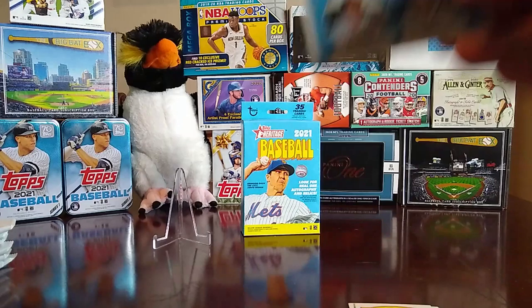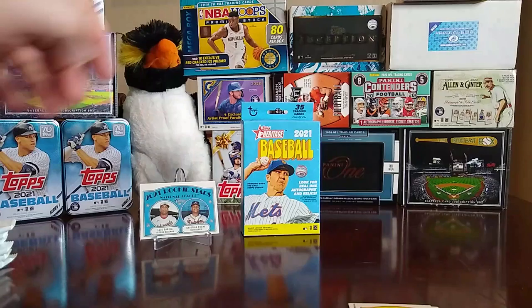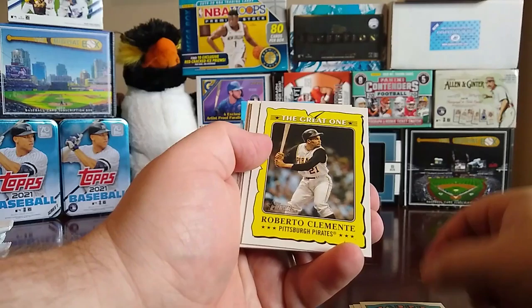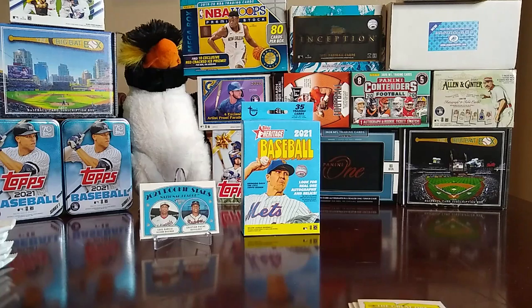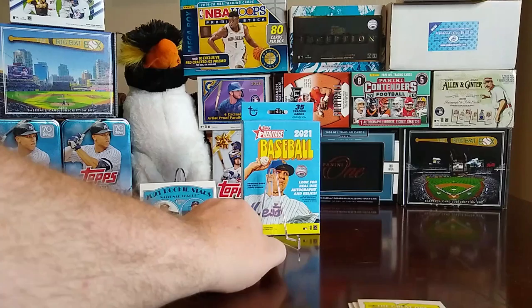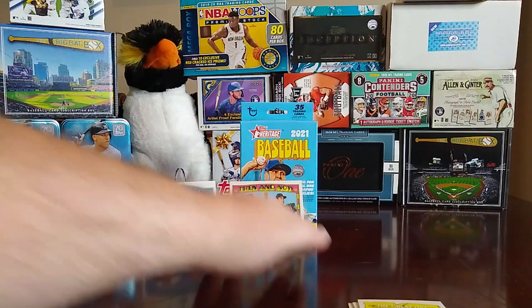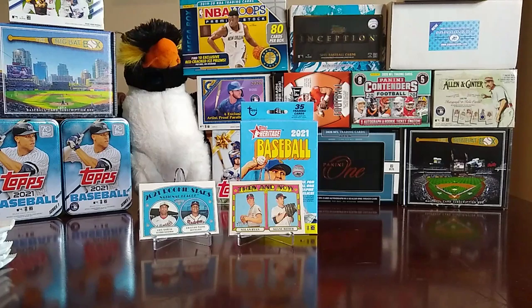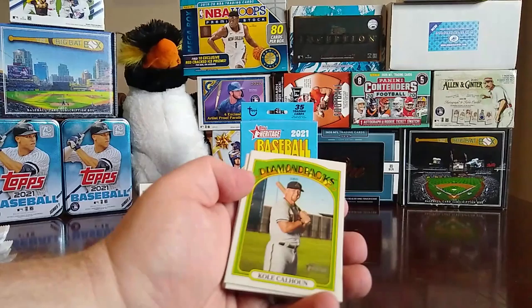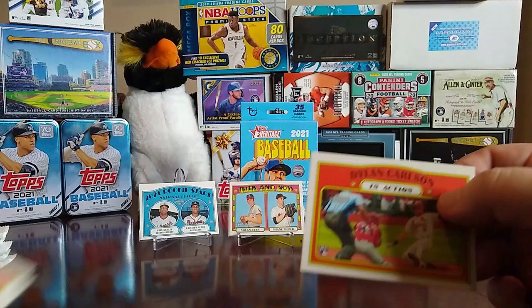That was the pack with the hard names. Next pack: we have a Yu Darvish, Mike Moustakas, Luis Garcia, and Christian Pache — nice little Christian Pache there. We have Brandon Lowe and Mitch Moreland, the great Roberto Clemente, then and now of Nolan Ryan and Shane Bieber. Nice little Nolan Ryan card — I completely forgot he was in this series, so I'll take it. Then we got a Framber Valdez, a Josh Bell in action, and a Raisel Iglesias.